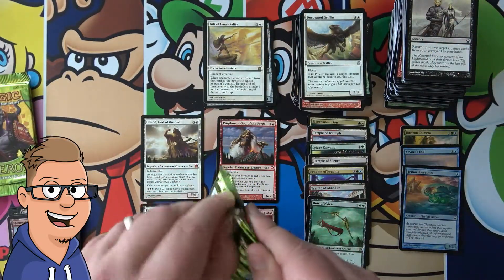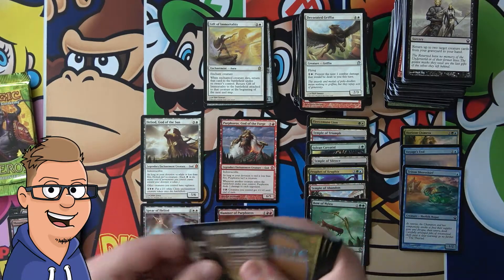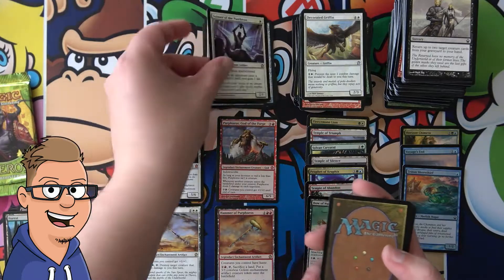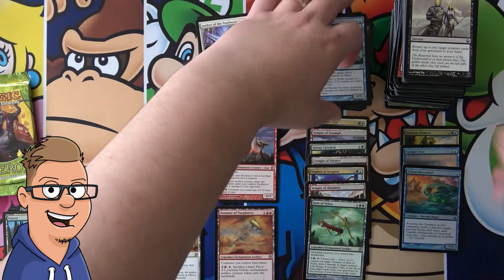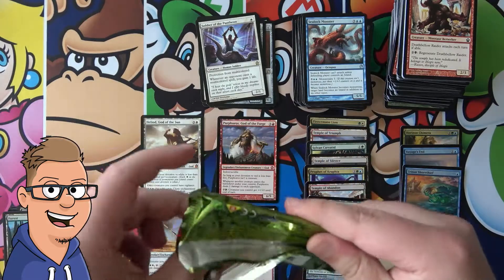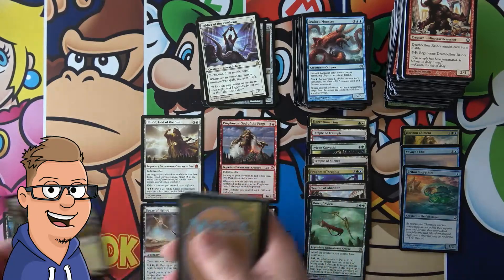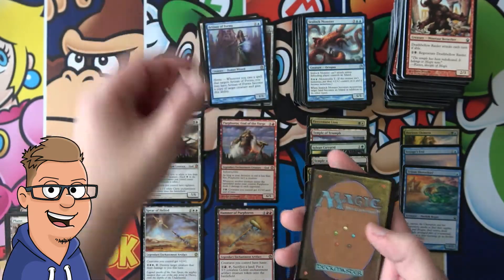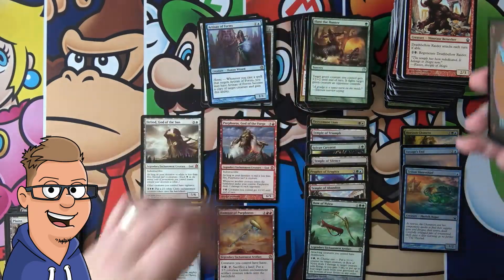So this box has definitely been pretty good, I must say. Very nice opening — dream opening, actually. Couldn't ask for more. Soldier of the Pantheon. Well, it's not entirely true — I could actually ask for more. I could ask for an Elspeth. Hopefully this is the pack. Let's see if she's hiding right here. And we have another Artisan's Sorrow. So not the ending I was hoping for. But hey, what are you going to do?